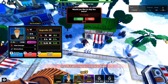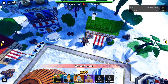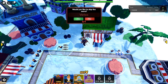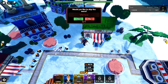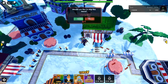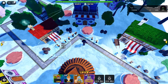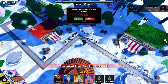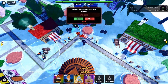Roblox Anime Reborn Traits Tier List: all traits ranked. The traits are divided into different tiers, with S-Tier containing the absolute best traits. Here's a breakdown of the traits and their rankings. S-Tier traits are the most powerful and sought-after in the game. These traits not only boost damage, but also improve speed, range, and special abilities. They're perfect for players looking to maximize the potential of their units.